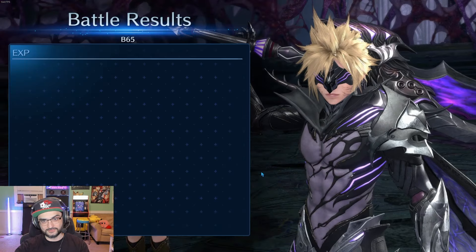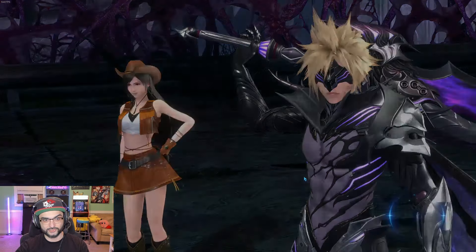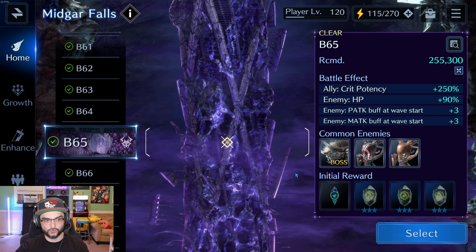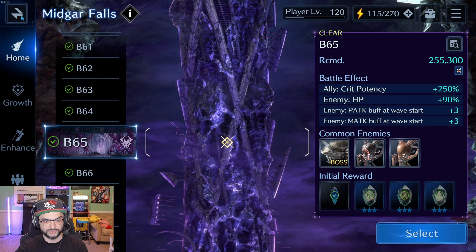Cloud — this is the best you can get when it comes to a non-elemental setup. This will do way more than Zidane's sword at OB-10, at least for now, because that 40k is just such a huge fixed number to add to the damage you already do on top of it.